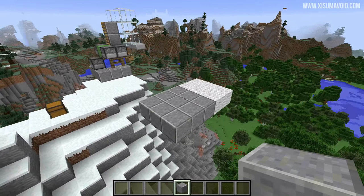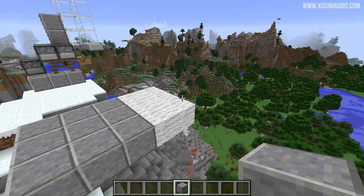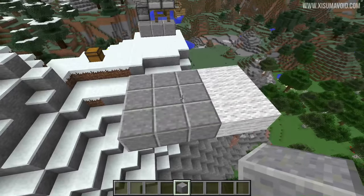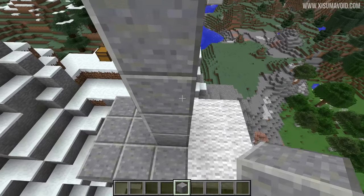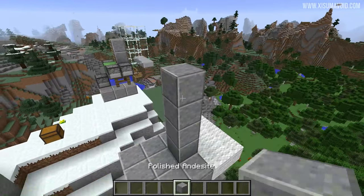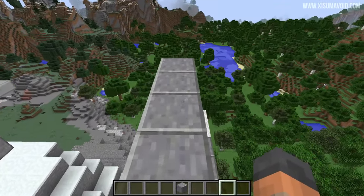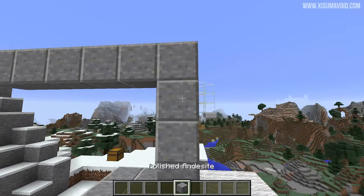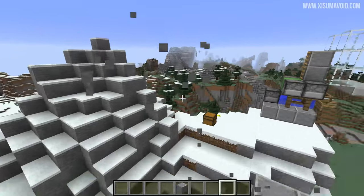The contraption itself is relatively small — it's going to be three blocks across and five blocks across this way, and then five blocks tall in total. The base of the contraption is this three-by-three area, and the very center, if you come up by four blocks, will be the height that you drop into the Elytra launcher at. Make sure there is this free block space between the base of your platform and the floor above.